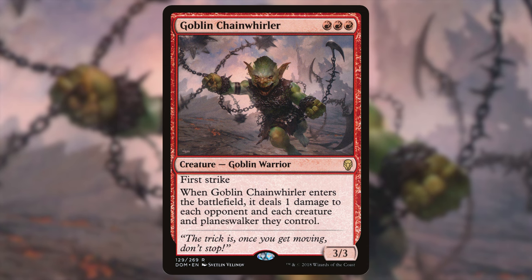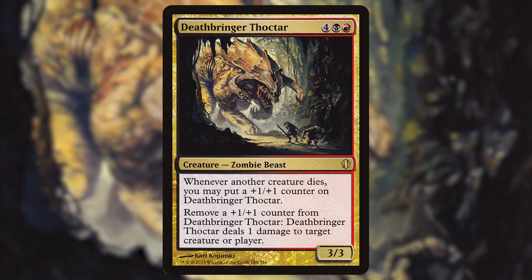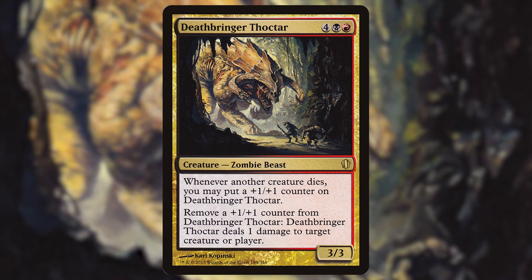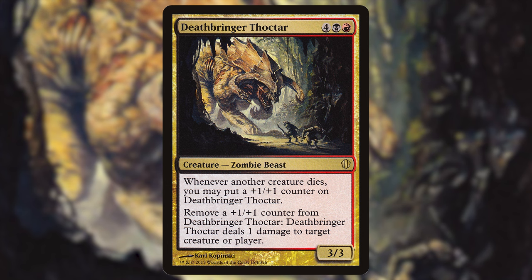I also have Deathbringer Thoktar — one red and one black for a 3/3 Zombie Beast. Whenever another creature dies, you may put a +1/+1 counter on it, then remove a +1/+1 counter to deal one damage to target creature or player. Once something dies to get the first counter, it loops — kill a creature, put a counter back, kill another — very similar to the Sharpshooter. Any creature your opponents play, you have the opportunity to kill. You can play politics or just mow everyone down.